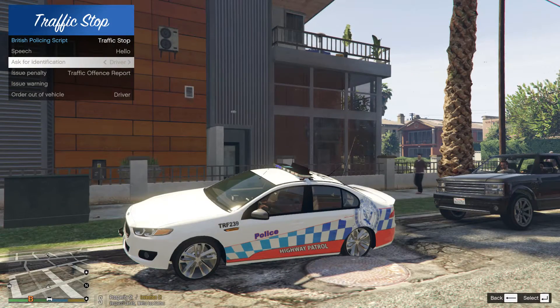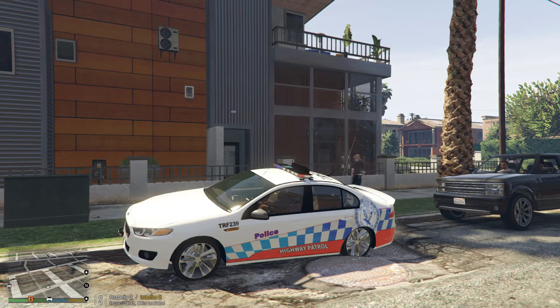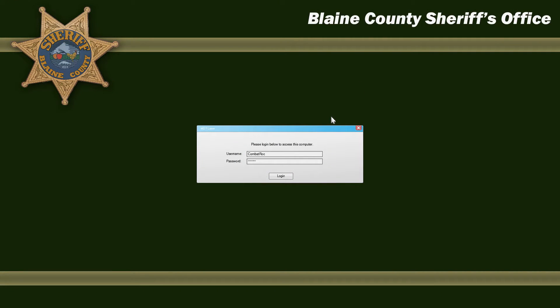Once you're in the vehicle, what you want to do with the information given is hold E and it will bring up the computer. The computer will start off with a login page, which will have your username and password already there. If you jump into the INI file, you can customize it and put whatever name and password you want. All you have to do is log in.